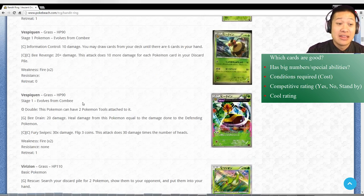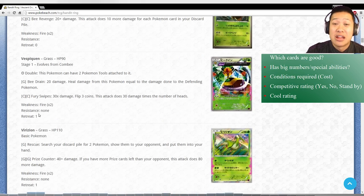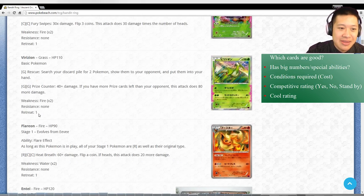The other Vespiquen's numbers aren't there - it doesn't do anything special, just numbers, not EX quality. Virizion had high hopes but there's still weird stuff with it. The Rescue attack lets you search two from your discard pile - they have to end up in the discard pile first, which takes time - and get two of any Pokemon into your hand. It could be useful mid-to-late game, and then you have Prize Counter which does a lot of damage if you're losing. But you have to be losing to do this? Reliability-wise Virizion is not there. Not too excited about it.